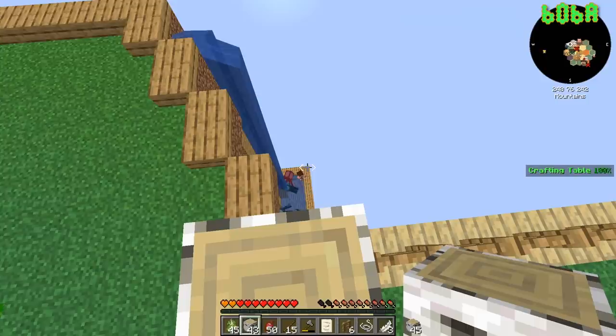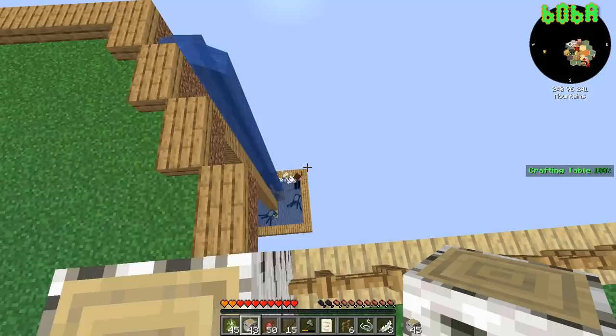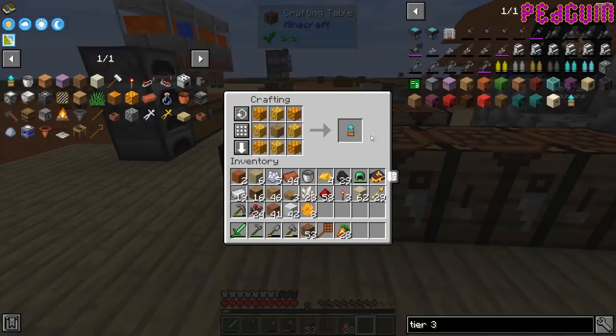Lewis is in a hot tub with a bunch of squids and there's fish in there too — that's so Lewis. I'm going to make a cobblestone bee, and then we can breed a cobblestone and a coal and make a diamond bee.